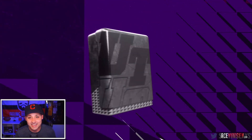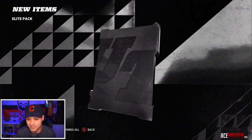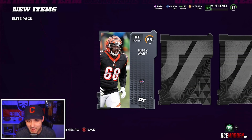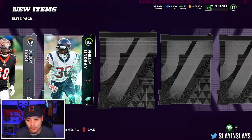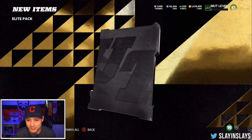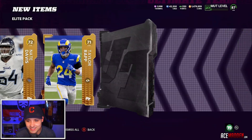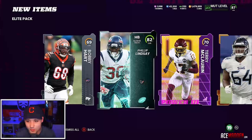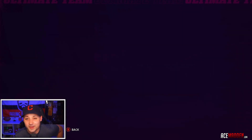We are four packs in. Come on EA, you gotta bless these packs — these packs gotta be better. Bobby Hart. 82 Phillip Lindsey — I was hoping that was just a gold, honestly. Promo cards being my elite card is not what we wanna see. Halfway through, 85 is our best pull. Didn't make any coins right there.